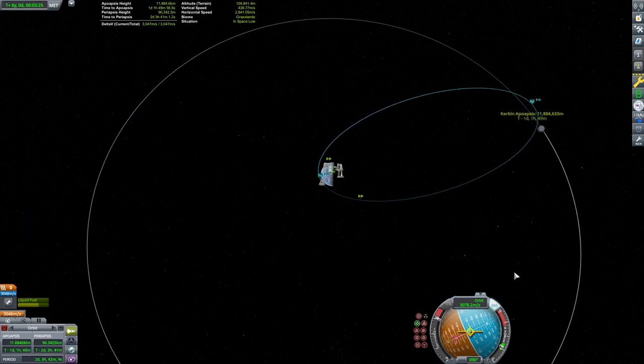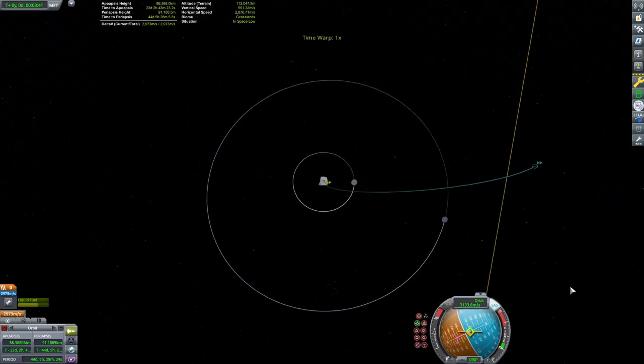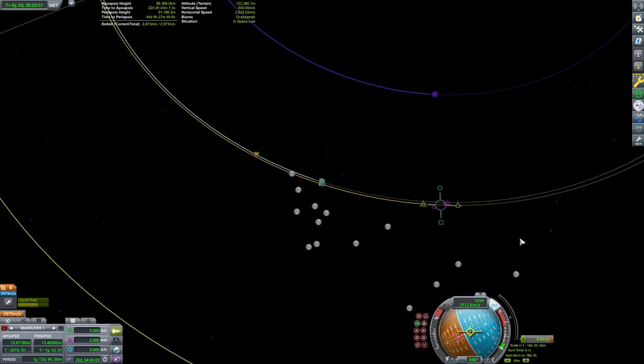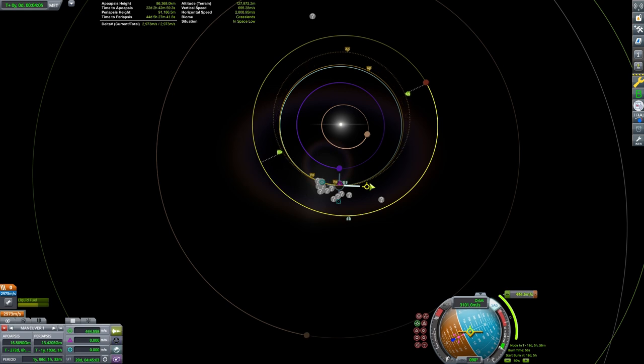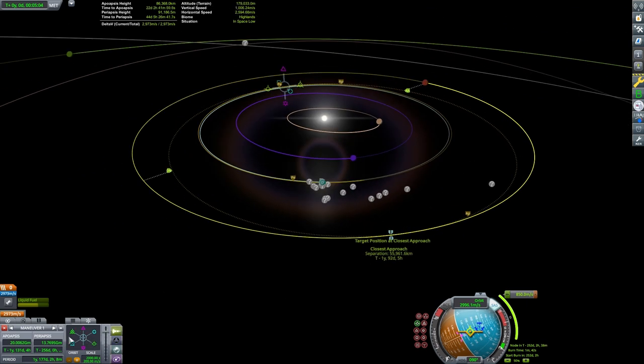If you're familiar with rendezvous and docking — if not, check out my tutorial on that — we'll eject and make a maneuver node, drawing it out prograde so it reaches Duna's orbit range. Then move it around to get a closest approach, and right-click the closest approach marker to fine-tune it. It looks like we've got our encounter.